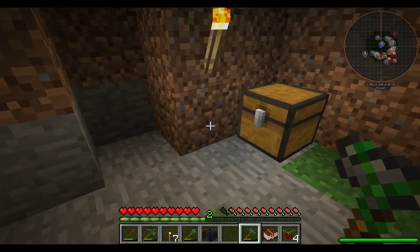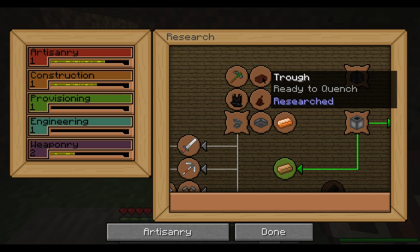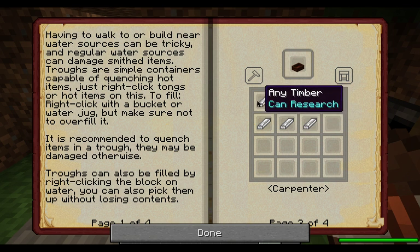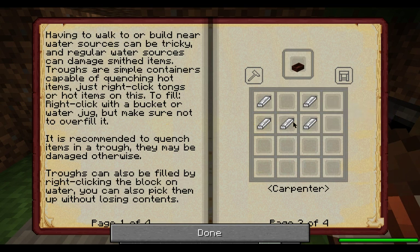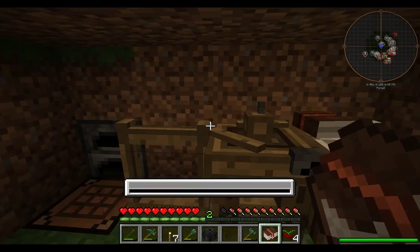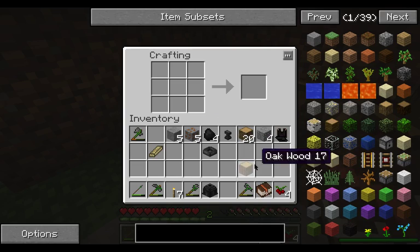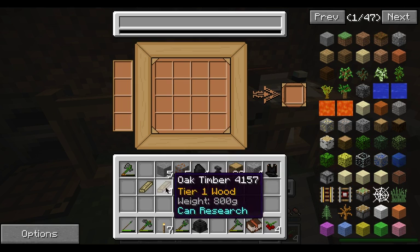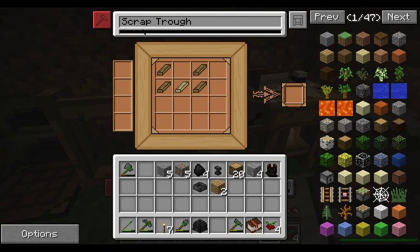One thing we do need is a trough, because we need a trough to quench. The trough is just simply any timber — any type of timber like that. There are more advanced levels of the trough, but we'll worry about that later. Right now, let's go ahead and take a piece and we'll make... I can't remember if this will work.